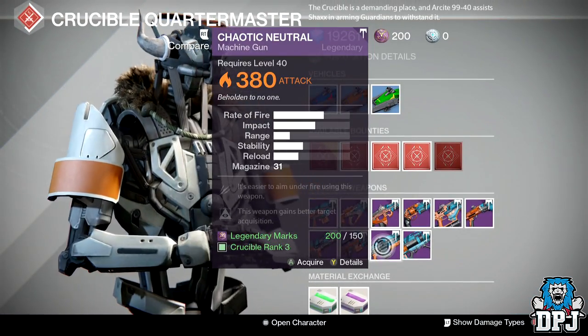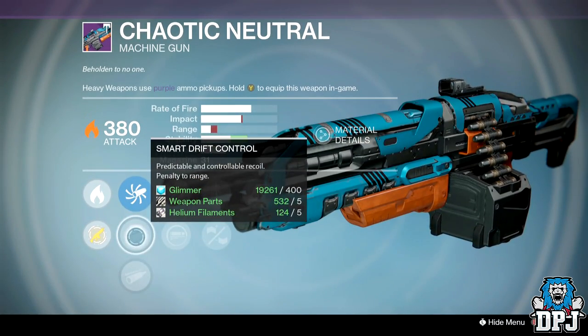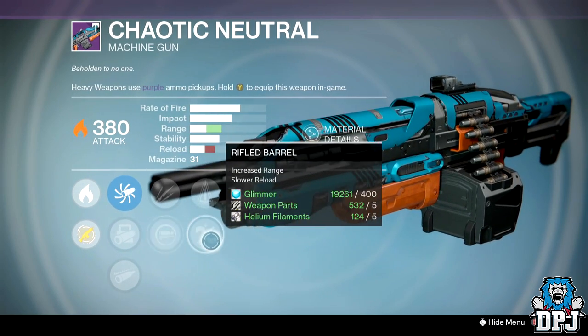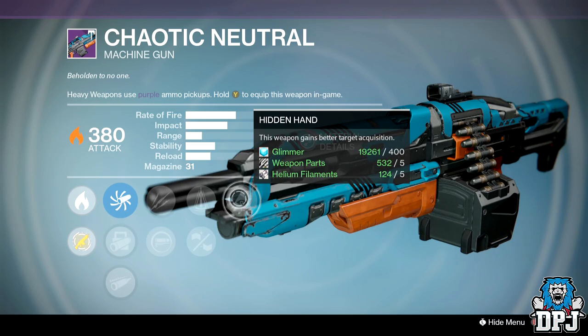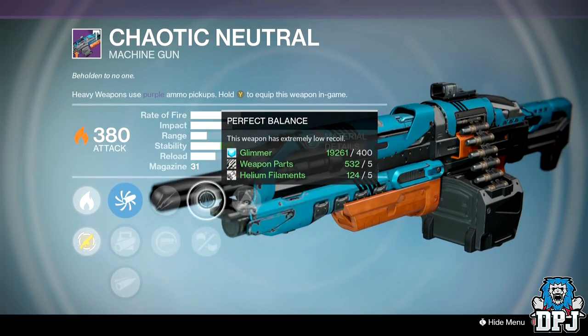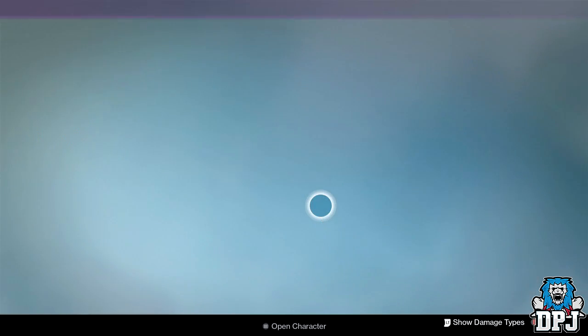The Chaotic Neutral machine gun: sights are Field Choke, Smart Drift Control, and Accurized Ballistics. Perks are Unflinching, Spray and Play, Rifle Barrel, Counterbalance, and Hidden Hand. That's actually great — some decent rolls there.